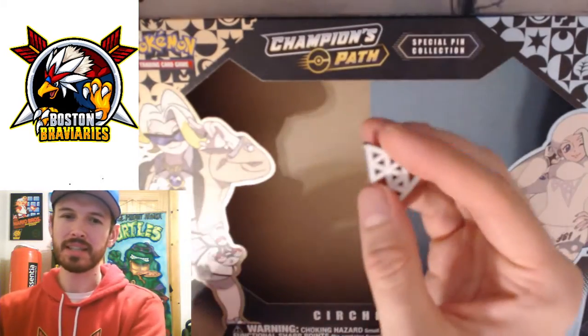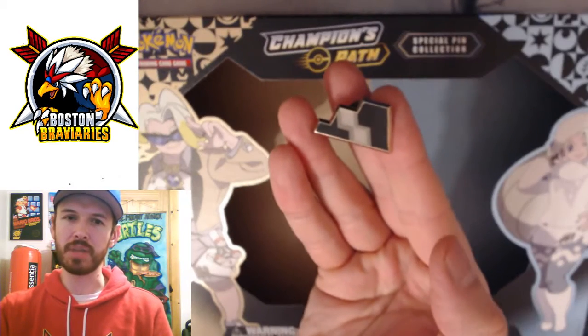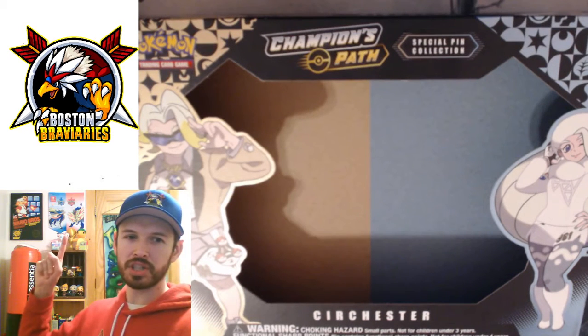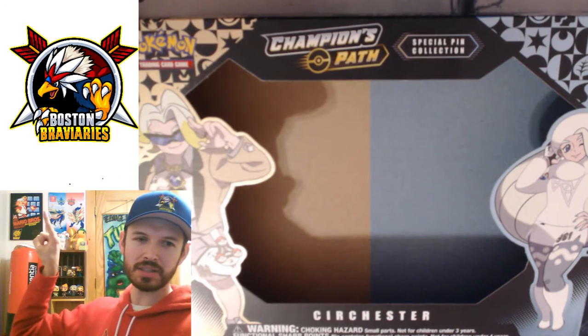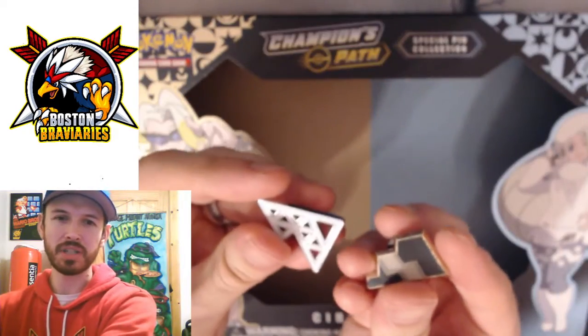We got these lovely Sir Chester pins. You got the ice gym which you can get in Pokemon Shield, and then you got the rock gym badge which you can get in Pokemon Sword. I'm gonna stick those up on my lovely sword and shield banner right there. We got the Stoneside ones both up there, so that's where these bad boys are gonna go.